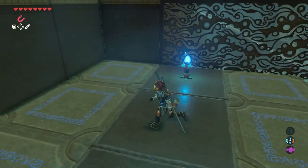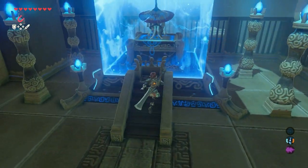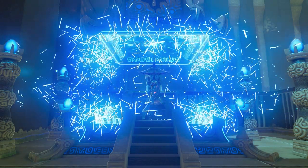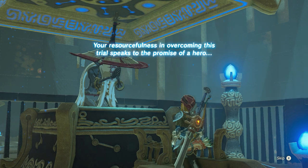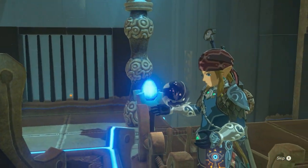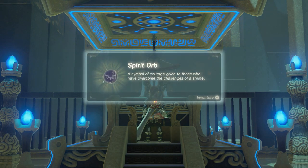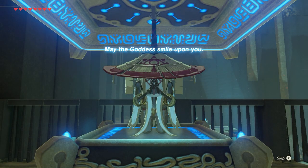Keep continuing this way for the last one, and we're up. Stand before the monk and press A. The monk says: 'Your resourcefulness in overcoming this trial speaks to the promise of a hero. In the name of the goddess Hylia I bestow upon you this spirit orb.' Spirit orb — a symbol of courage given to those who have overcome the challenges of a shrine. May the goddess smile upon you.